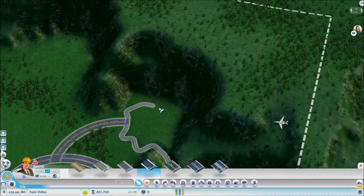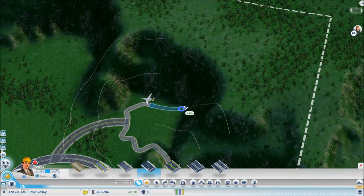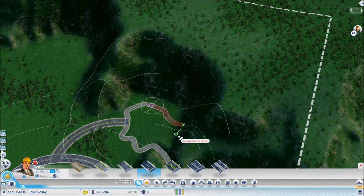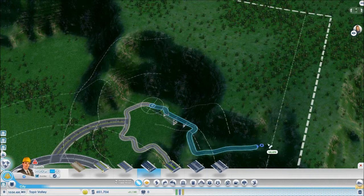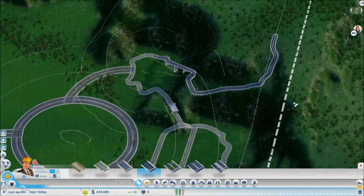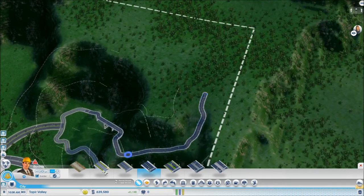Oh well, might as well start now actually. Road too steep — okay, how are we going to do this? No, no, don't do that. Okay, and then we go this way. Hey! I was trying to curve it a bit, but it's fine like this. Beautiful, look at that. That's suave.